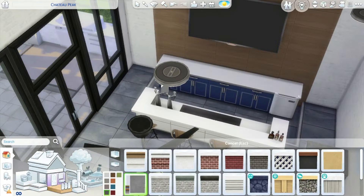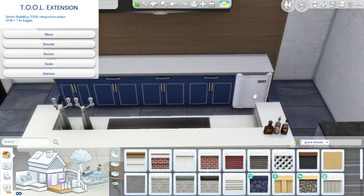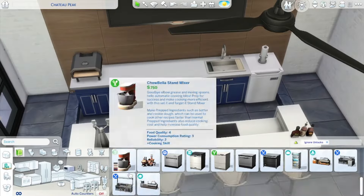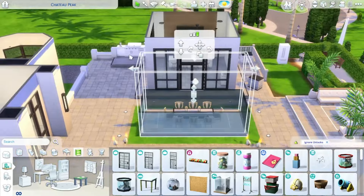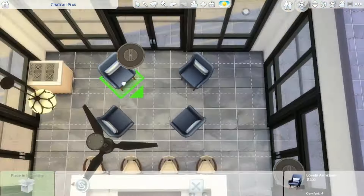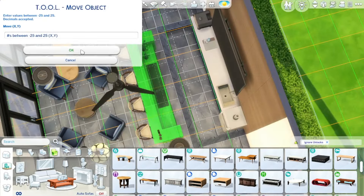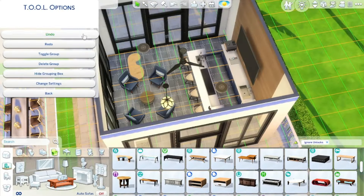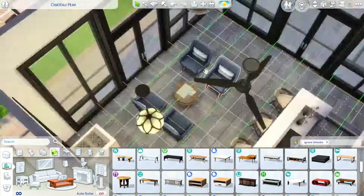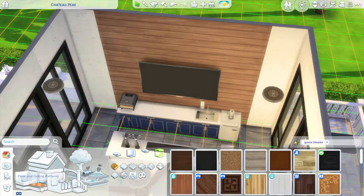Anyway, let's talk about the build. We are currently in the pool house, and I wanted to introduce a new color. Like we introduced green in the casita, in the pool house I want to introduce blue — obviously it's a pool house with blue water, but also I just had a vision of blue counters. I felt like it would go really cute with wood tones, and I had this chair in mind from the Tiny Living pack.